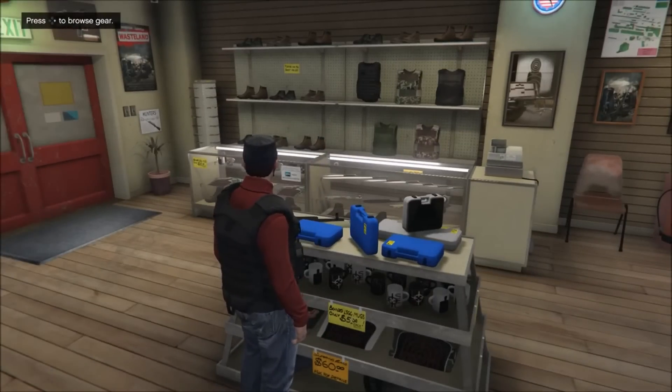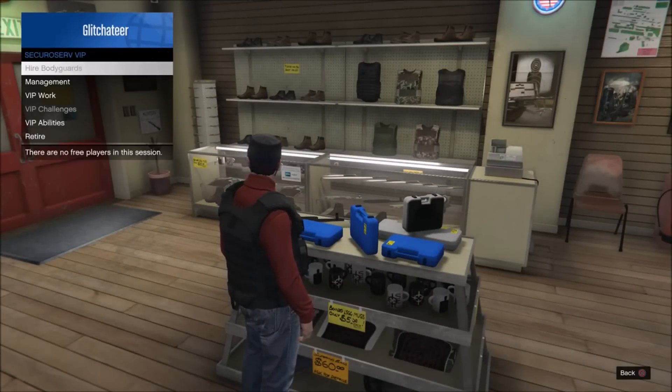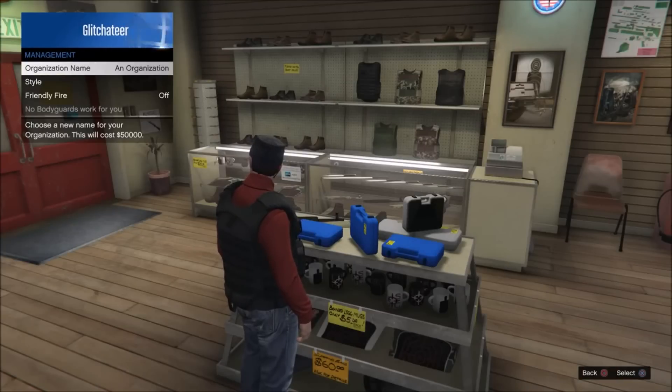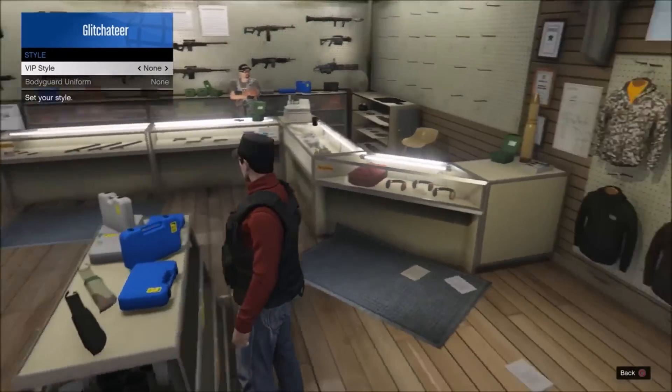Simply back out, then go back into the interaction menu and go to Securo Serv VIP once again. Go to Management, and once you guys do that, go to Style. Then what you're going to want to do is change the outfit to None — but this time it's actually going to keep it, for some odd reason.